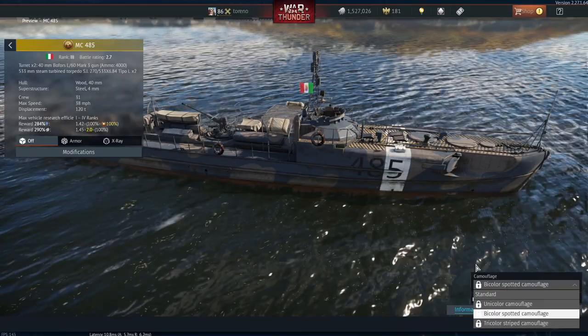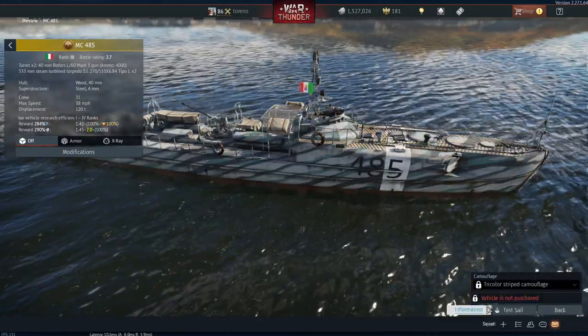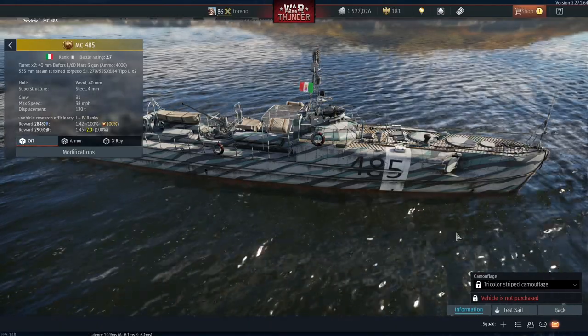Let's quickly test out the camouflage options. That was the unicolor camouflage, this is the bicolor spotted camouflage, and finally the tricolor striped camouflage.